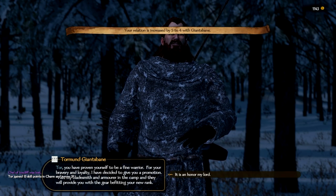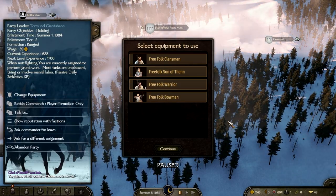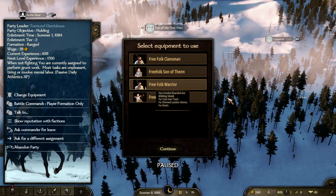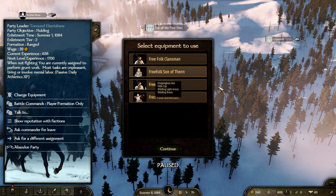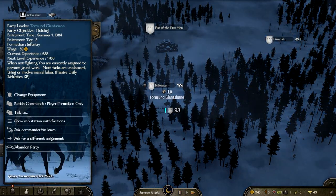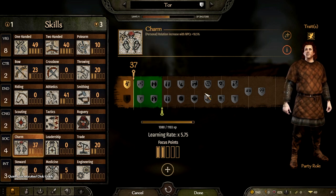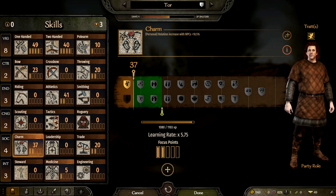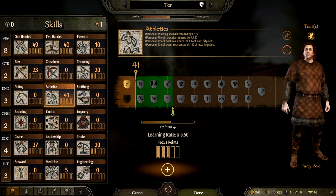Yes, and we've been promoted — lovely. It is an honour, Tormund. Let's see what we've got — Free Folk Warrior. Dragon Glass Axe, cool! Should we go for Free Folk Son of Fenn? Yeah, we'll just go for that one. Let's see the equipment, we'll level up first as well. Got our charm up — okay lovely. We'll just go for that one. Get a point in there, one other point in medicine, and probably another one in athletics. We'll save the next one.